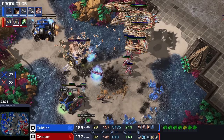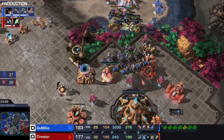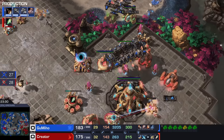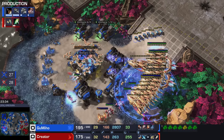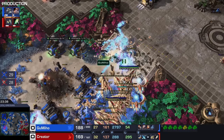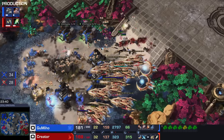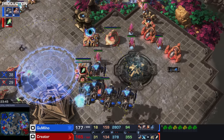We have Carriers on the left side, Battlecruisers going into the third and fourth main bases, taking out probe after probe. In the meantime, our Protoss player — look at these brave Marines! They actually took down a Carrier. That's insane. They're not like those Zealots from earlier — they definitely did not run away.